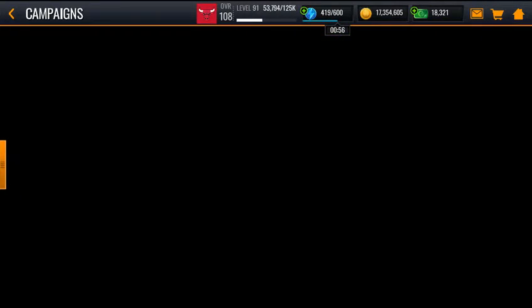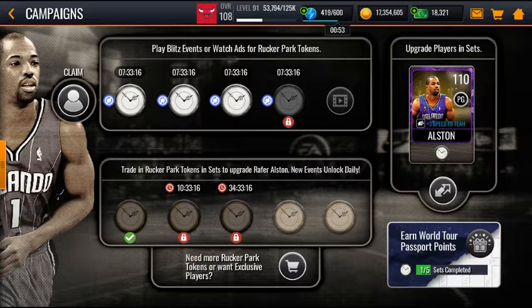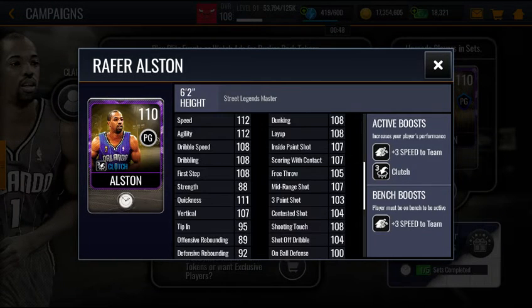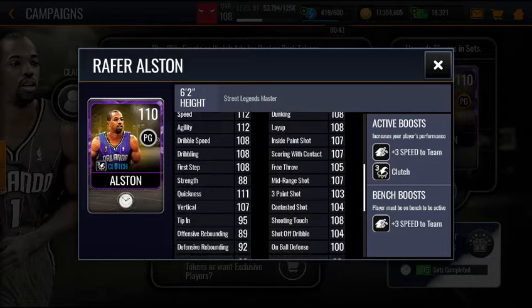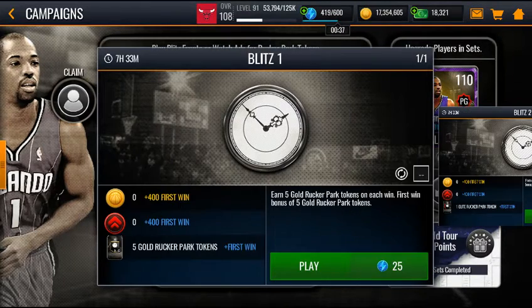We're talking about the new Street Legends campaign with the 110 overall Rafer Alston — Street Ball Legend with crazy stats, showed you before in the last video. He gives clutch and 3 speed to a team.